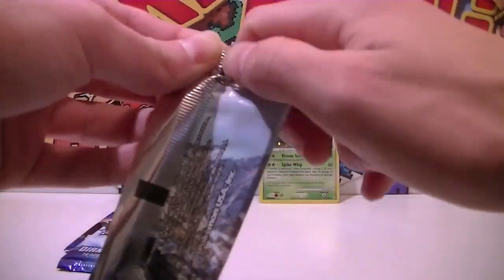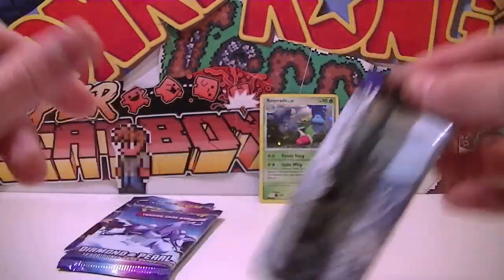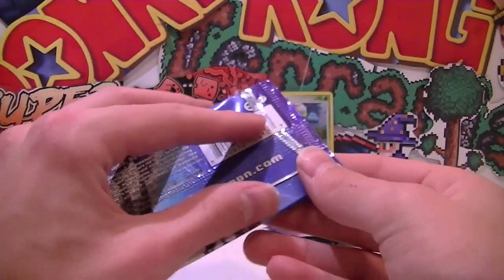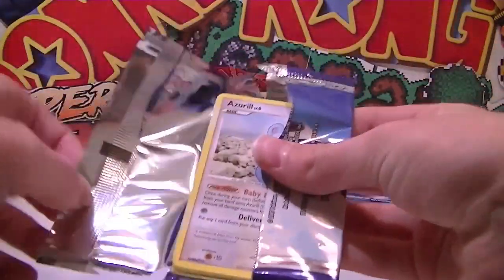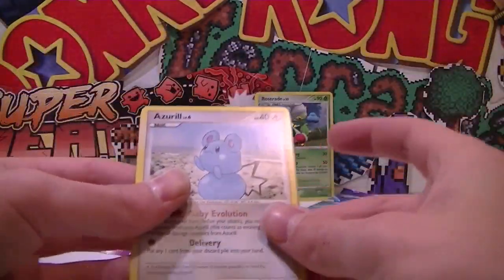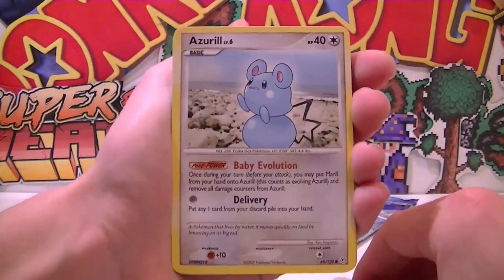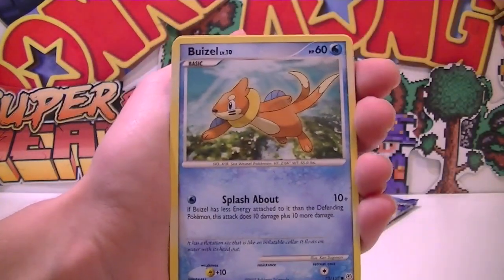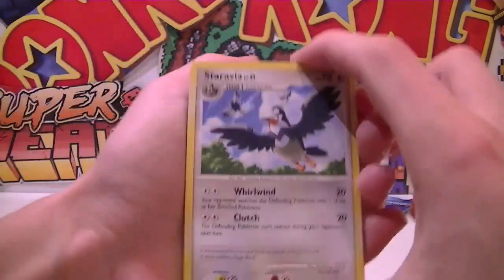Leave him to the end - he honestly doesn't want to be opened. There we go, that one must be really weird. Must use tons of super glue. Three from the back - saved just in time. Thanks for reminding me, mate.